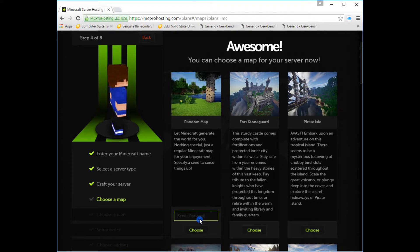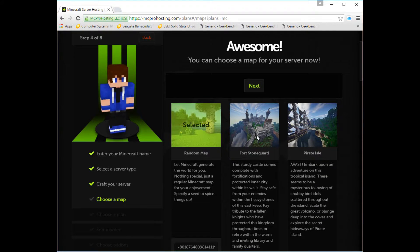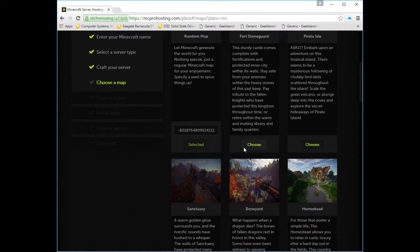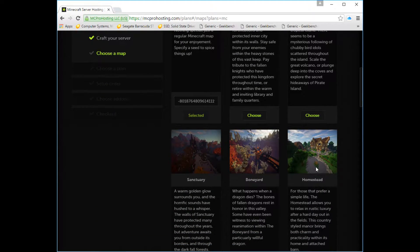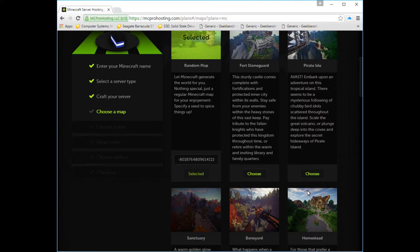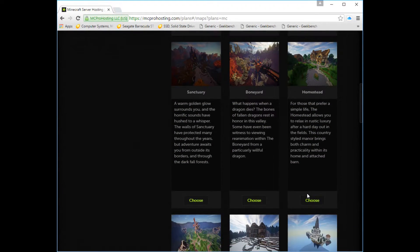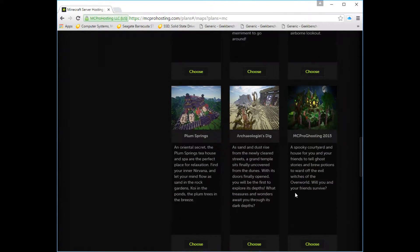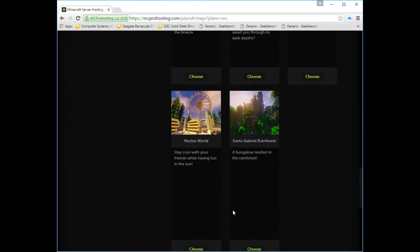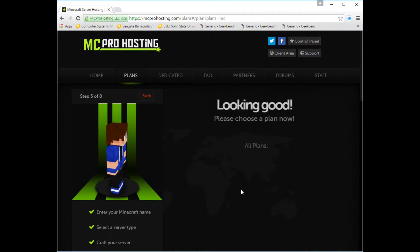Now we're gonna do a random seed. I'm gonna paste that seed in. We're gonna hit Choose. There are a lot of other maps they have, so you can select what map you want. We tried Homestead in one of the livestreams and it didn't really work because it wasn't the most up-to-date version. But they have a lot of selections you can try if you wanted a preset map, and we're gonna be working on that in the 12-hour stream.